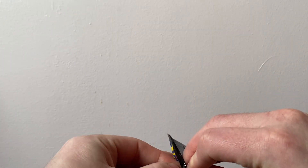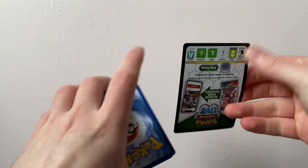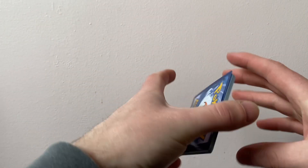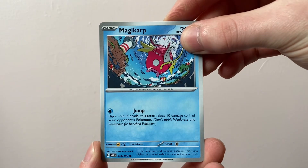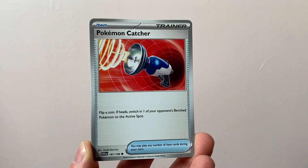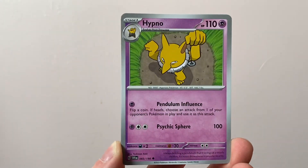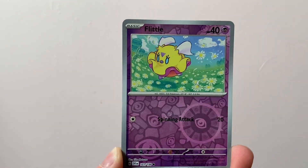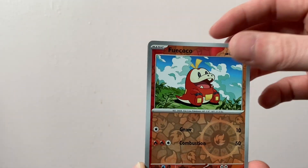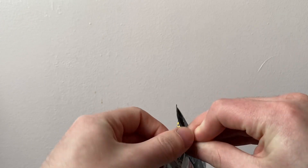Scarlet and Violet is slowly coming to an end. I think this month Paldea Evolved comes out, which is the second set in the Scarlet and Violet era. So we've got a Magikarp, Magnemite, Tarantula, Pokemon Catcher, Picnic Basket, Bombardier, a Hypno, Flittle Reverse, Fuecoco Reverse, and a Holo Armarouge with a Fire Energy in the back. No Full Arts, no Art Rares so far, but we'll keep going.